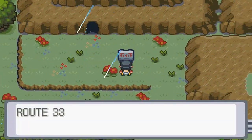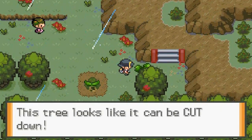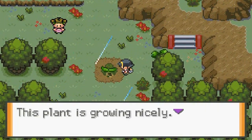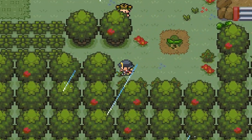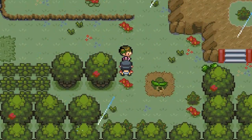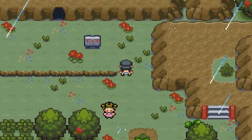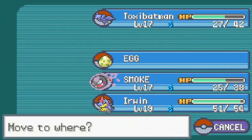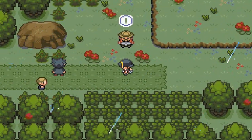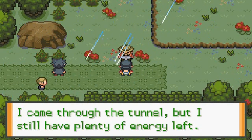So here we are in Route 33. There is a Cut Tree. A few new things — this is growing nicely. And where did I get a Whelmer Pale? So we've got a trainer right here. Let's go ahead and switch out that Pokemon for Execumon — haven't seen any battles for this guy. This hiker says: I came through the tunnel, but I still have plenty of energy left.